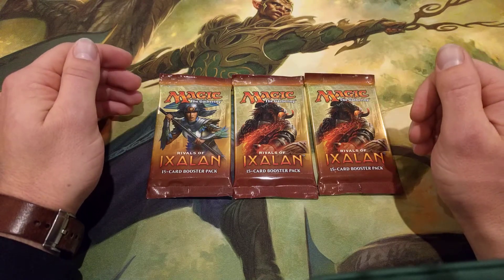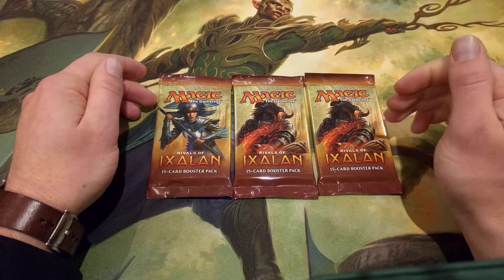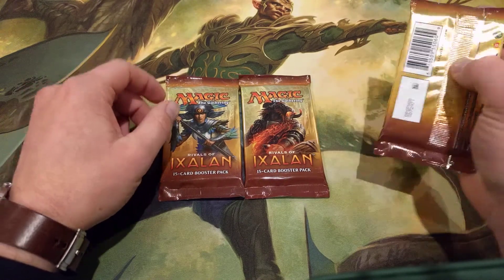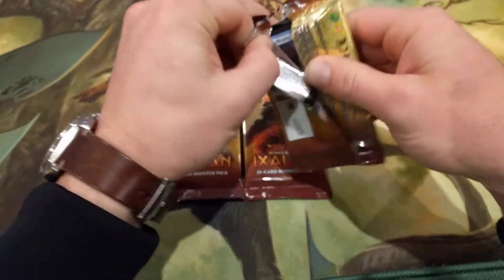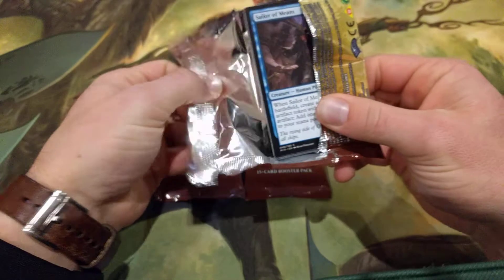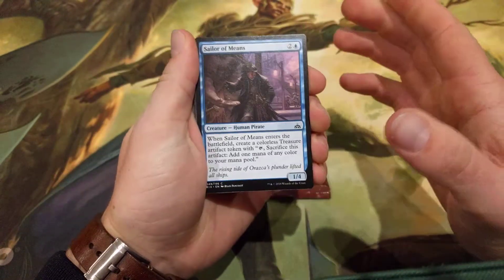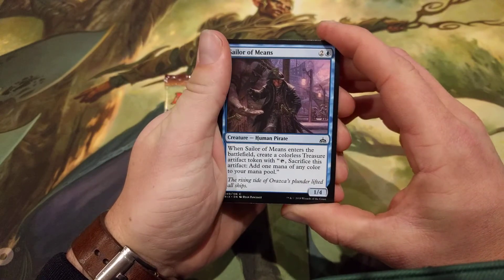There's a whole lot of other rares that are actually worth around the $5 mark, so it's a really decent set. Really hoping for that Rekindling Phoenix — it had a massive Pro Tour weekend. We're hoping to get one as we crack through these packs. It will go straight into my Mono Red deck. As you may have noticed, the Pro Tour featured an insane deck — Black Red Aggro and Mono Red Aggro.